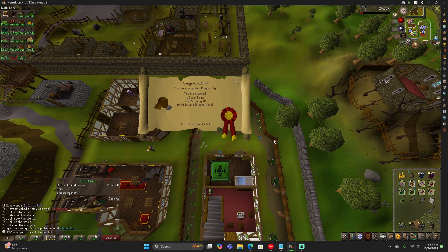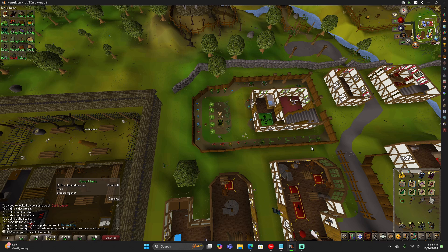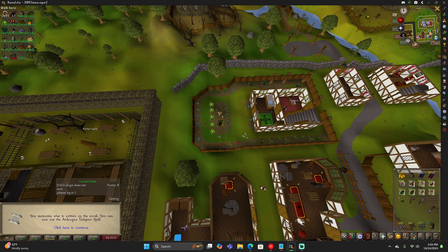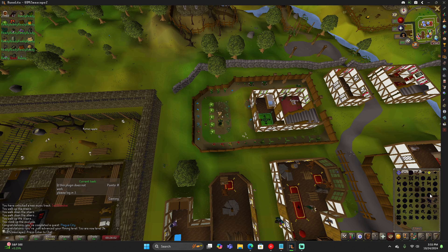We completed the Plague City quest: 2,425 mining experience and the Ardougne teleport scroll, which lets you teleport to Ardougne. One quest point as well. Now we have to do Biohazard, and then we can finish all the easy diary for Ardougne. We got to 34 mining — yay! I didn't know Ardougne teleport was locked behind the quest. The whole time I've played this game I don't ever remember it being locked — I thought you could just instantly teleport there.